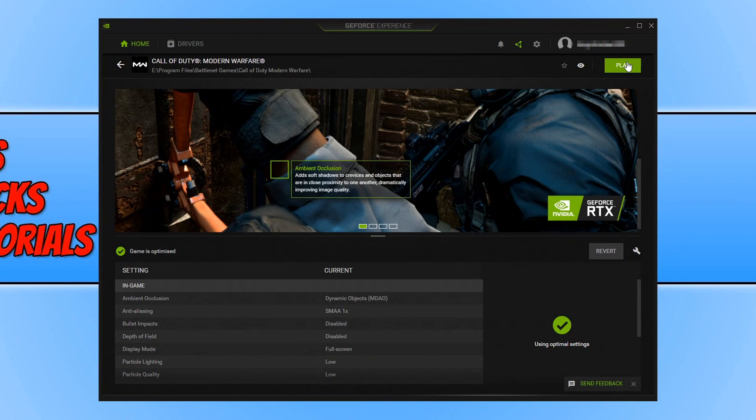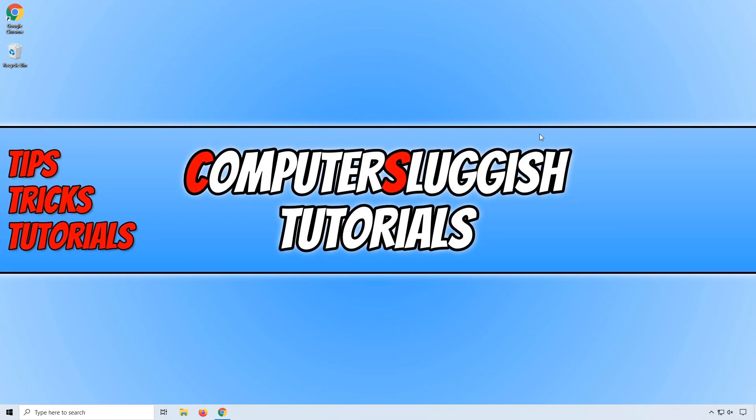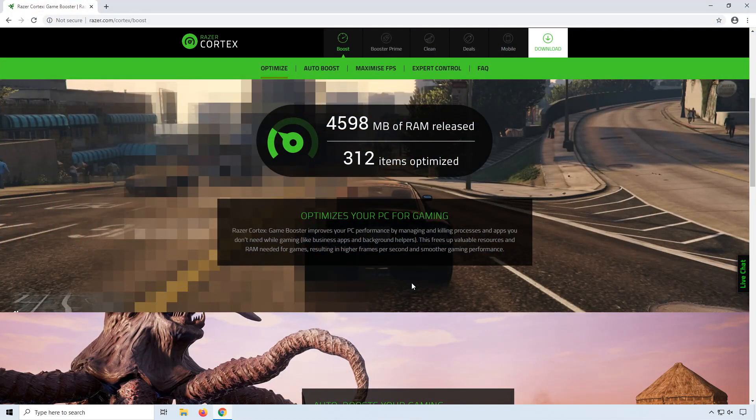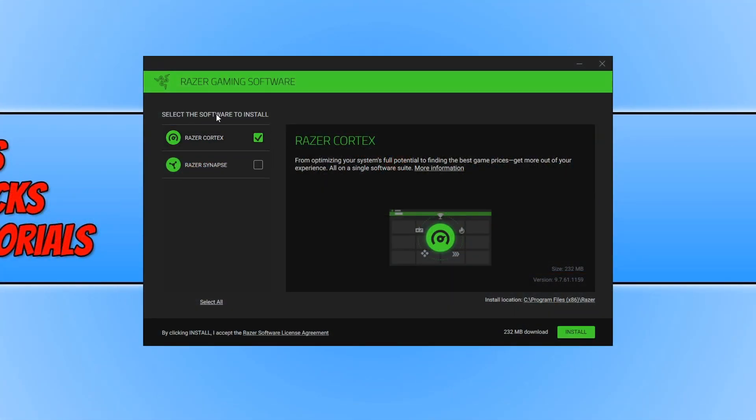Don't worry, I will go through the in-game settings for AMD graphics card users as well, and if this doesn't work for Nvidia users then the settings near the end of this video may also help you. If you're still struggling with frames per second problems, click on the other link in the description below. You will end up on a page for Razer Cortex, which is a fantastic program that will really help boost your frames per second in-game. Click on download in the top right hand corner, save the file, run the setup file, make sure Razer Cortex is selected, and hit install.